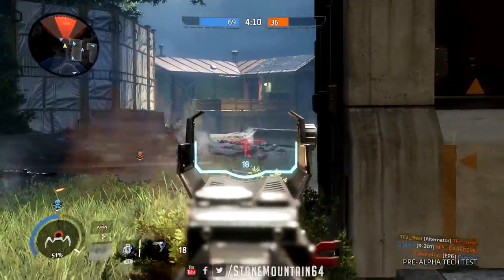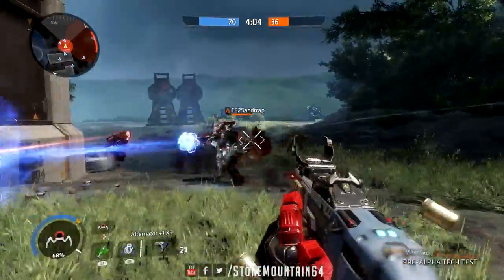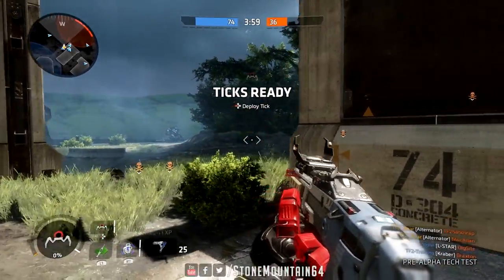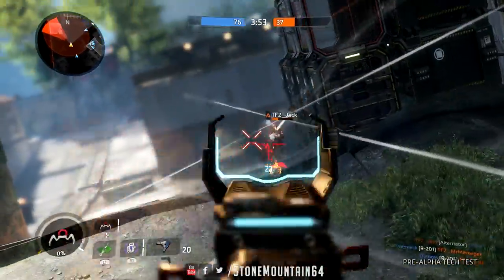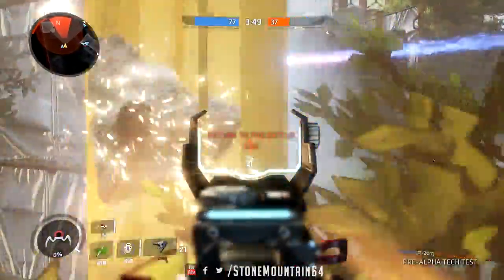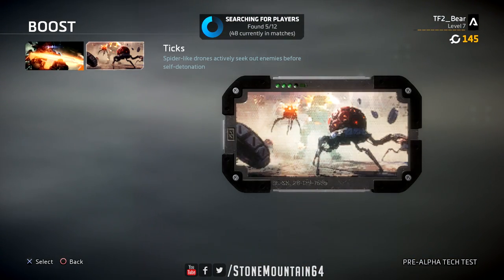For the secondary slot you had three different anti-titan weapons and a fully auto pistol. There were also two more passive slots to customize your pilot, including a wall hang — aim down sights while wall running to hang in place — or swap it for the ability to hover mid-air by aiming down sights. The other passive option focused on health regen or ability cooldown.